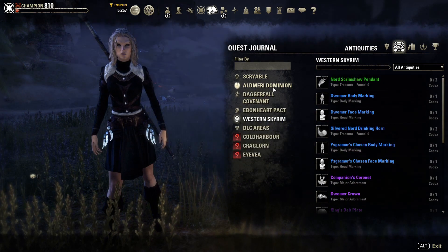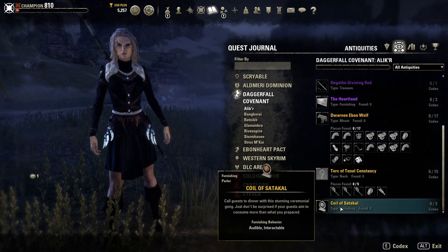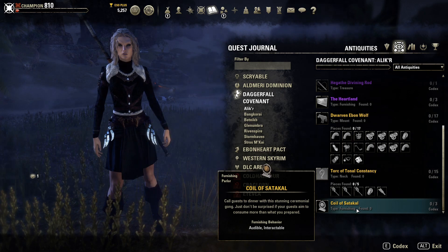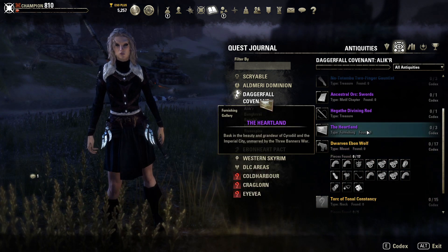It shows which antiquities you've collected in each area. We're in the Alca Desert right now and we're going to try and find this gold furnishing, which is apparently audible and interactable. So I'm guessing it's going to be really hard to find — maybe we should go for this purple one instead.